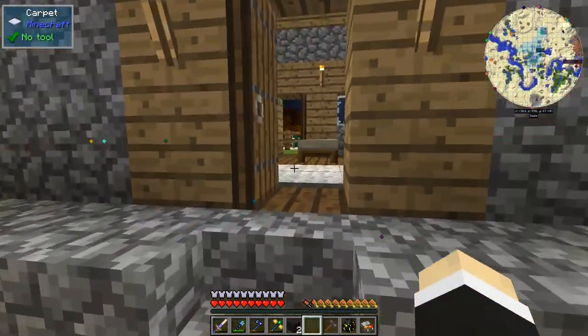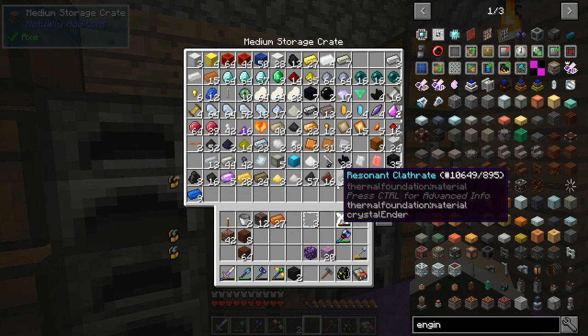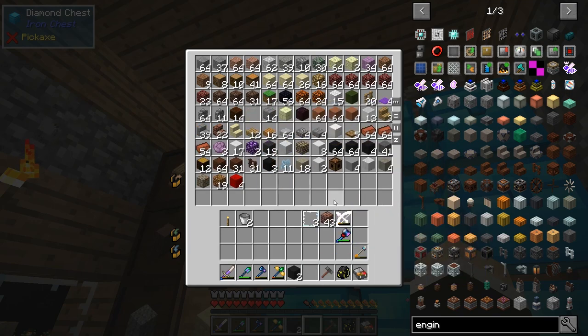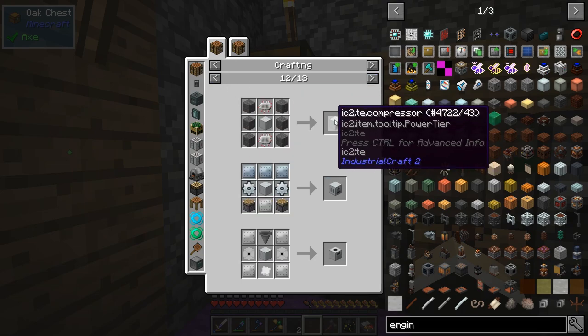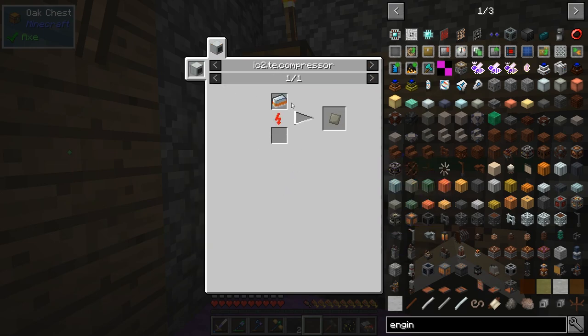I don't know what the sound issue is, but in the End the audio was cutting and making crazy sounds. Currently in the overworld it's fine. I also forgot to place the bricks. I want to craft these because they'll let me make advanced things — I need them for advanced machine frames.